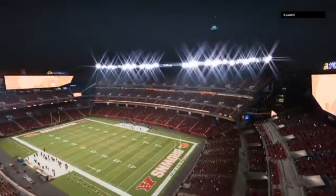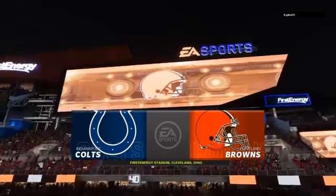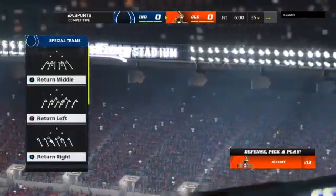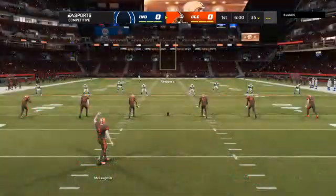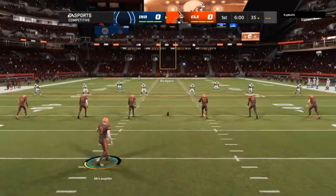EA Sports coverage of the NFL brings us to First Energy Stadium here in Cleveland, Ohio. The folks here in Cleveland, even through all the down years, have never stopped supporting their hometown guys, and we got evidence of that a moment ago as the Browns made their entrance. They are ready to do battle with the Indianapolis Colts.